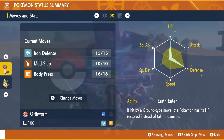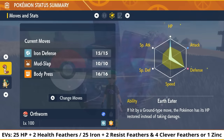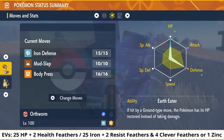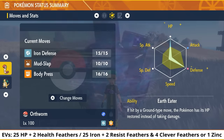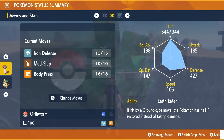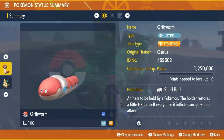To EV train it, you're going to need 25 HP Ups with two Health Feathers, 25 Iron and two Resist Feathers, and the remainder in either Zinc or Clever Feathers. The main thing for this Orthworm is the ability Earth Eater — that gives you immunity to Ground-type attacks like Earthquake from Dragonite, and you'll actually receive health when it attacks you with that move. It should look like this when you've got it trained up.